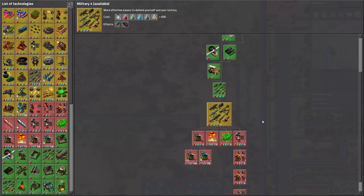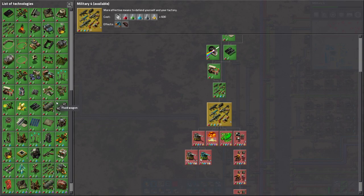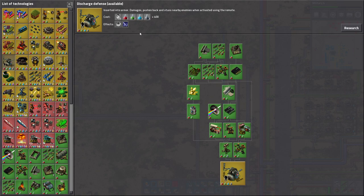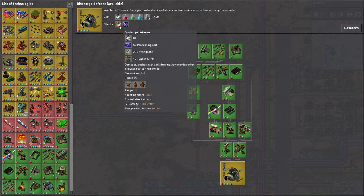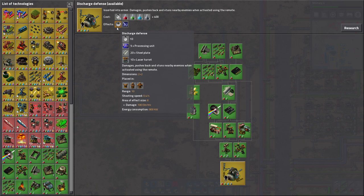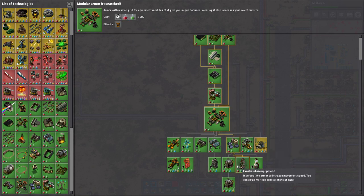I decided not to do discharge defense. It damages, pushes back, and stuns nearby enemies when activated using the remote - you build the remote, click it, it recharges, and you do it again. It's 100 damage. I've never used this thing, I just don't care enough. Usually the way I play this game is all my defense is my speed. We already have two batteries, two roboports, and a bunch of legs.